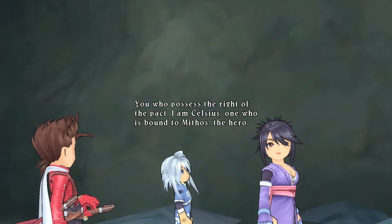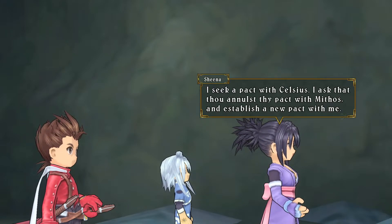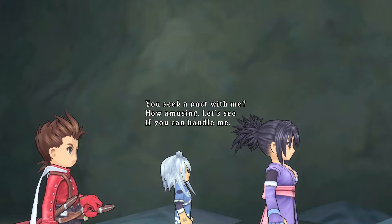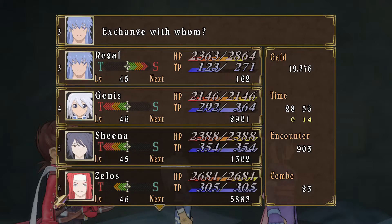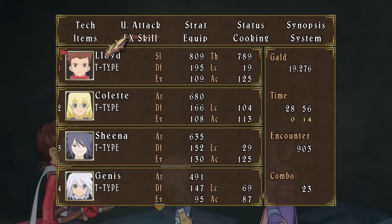You who possess the right of the pact — I am Celsius. One who is bound to Mythos, the hero. I seek a pact with Celsius. I ask that thou announce thy pact with Mythos, and establish a new pact with me. You seek a pact with me? How amusing. Let's see if you can handle me. Please organise your party so that it includes Sheena. I think we are set. Let's go.